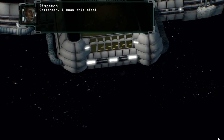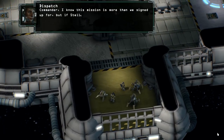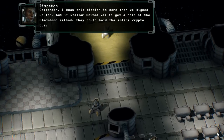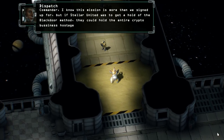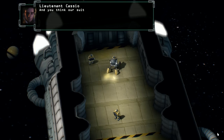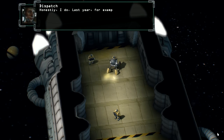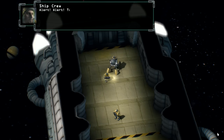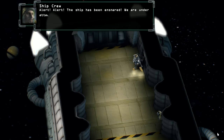Commander, I know this mission is more than we signed up for, but if Stellar United were to get a hold of the Black Door method, they could hold the entire crypto business hostage. And you think our suits would be any different from theirs? Honestly, I do. Last year, for example, we— Hang on. I'm getting a signal. Vessel approaching Athena 1. Identify yourself. Alert! The ship has been instilled! We are under attack!